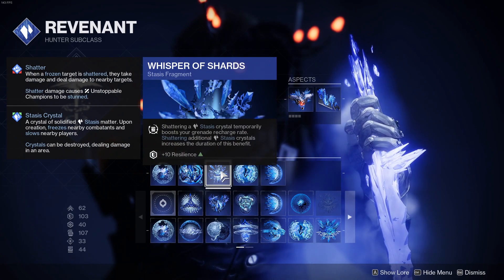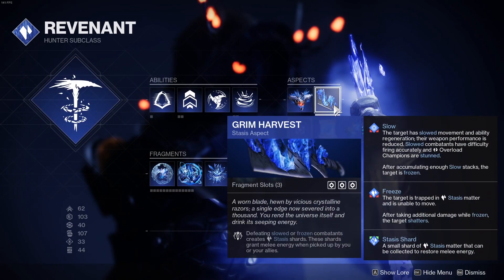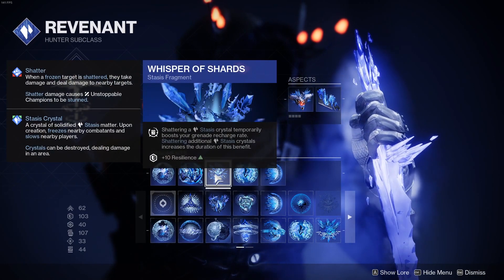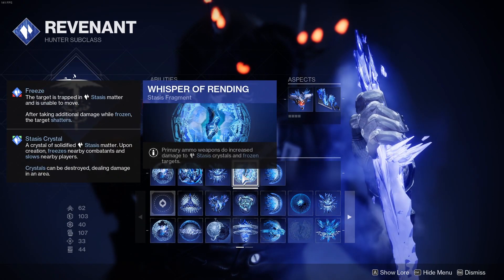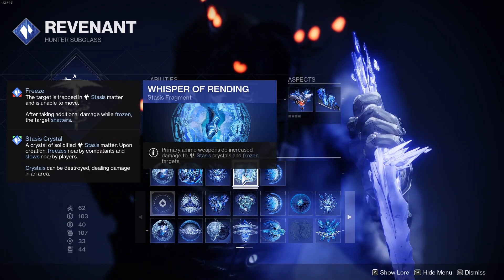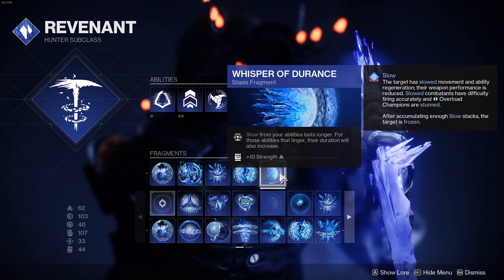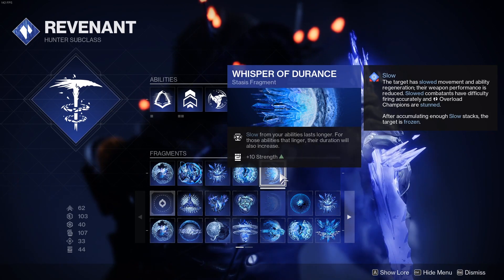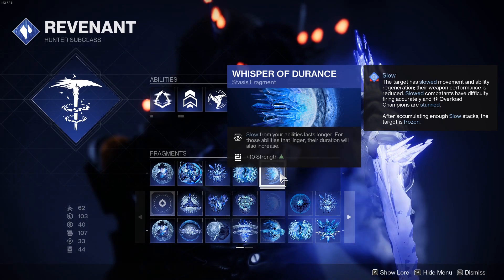Another fragment I'm using is Whisper of Shards: shattering a stasis crystal temporarily boosts your grenade recharge rate. This works specifically with the Touch of Winter aspect that spawns a stasis crystal when you throw your grenade — so you throw your grenade, shoot the stasis crystal inside it, and using this fragment you gain bonus grenade recharge rate. Another fragment is Whisper of Rending: primary ammo weapons do increased damage to stasis crystals and frozen targets, allowing you to immediately shatter the crystal and gain that bonus grenade recharge boost. The last fragment I'm using is Whisper of Endurance: slow from your abilities lasts longer, and for abilities that linger their duration also increases. This helps in case a ton of enemies are inside your dusk field grenade so they don't unfreeze too quickly and keep hitting you.